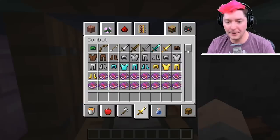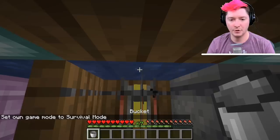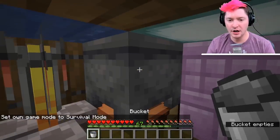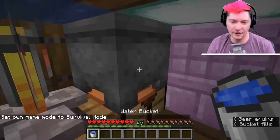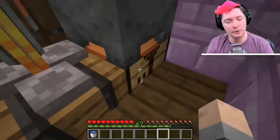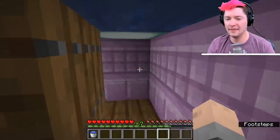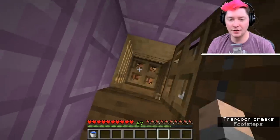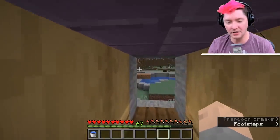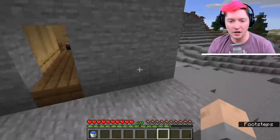If you happen to have a bucket and need an infinite water source, we've got you covered. You can suck up this water source right here, put it into your cauldron if you need it, and you have an infinite water source right there. There's also another crafting table just in case you need it, and a barrel for storage. This floor has a purple block theme. That's the entire home — that's the end of the tour.